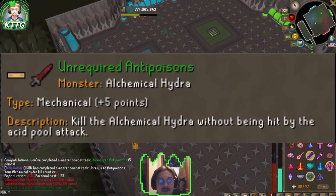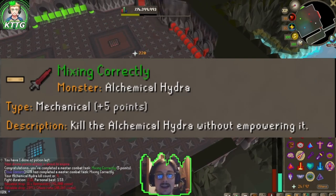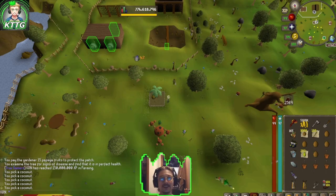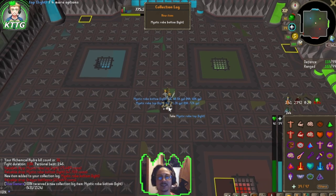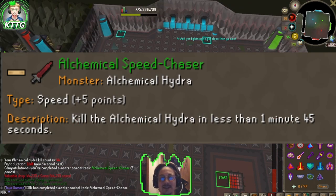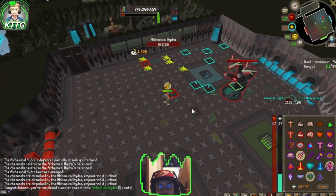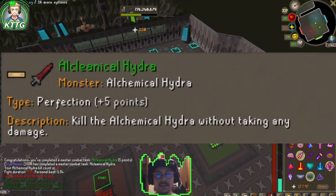Unrequired anti-poisons combat task complete, and that's another combat task down. That's also 150 million farming XP — we're officially three-fourths of the way to our second 200 mil XP. There's a new collection log slot: Mystic robe bottom light. We'll take that. Alchemical speed chaser done — that's a master combat task, six out of twelve.